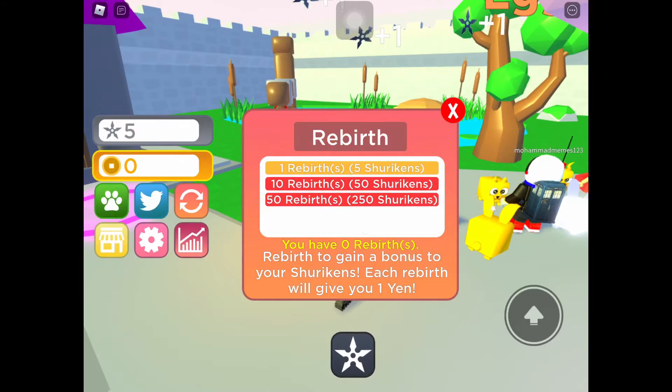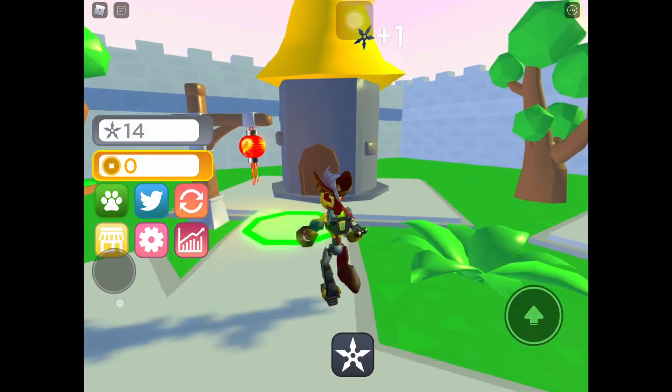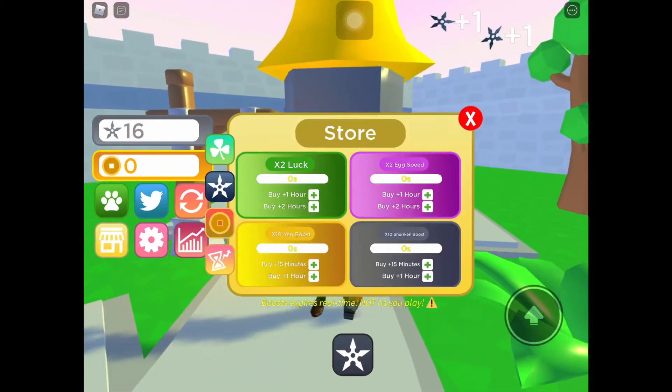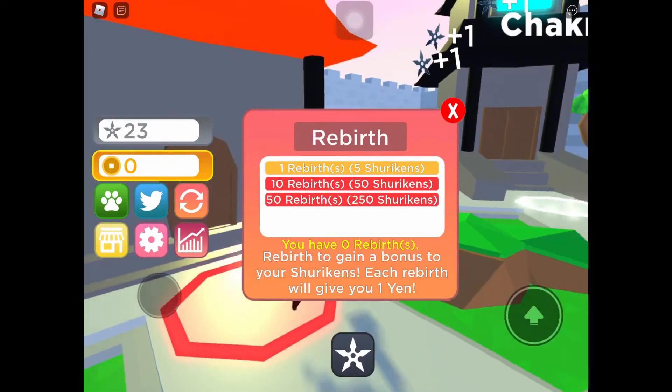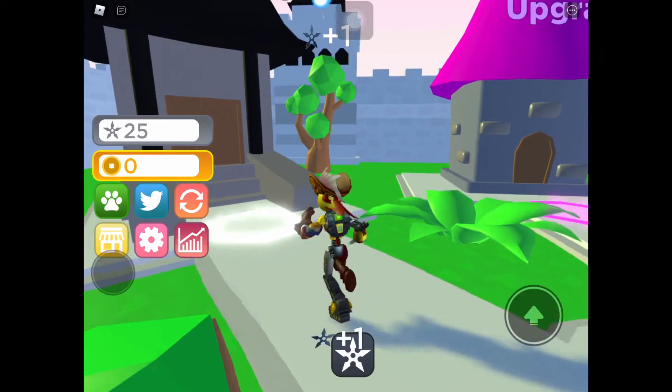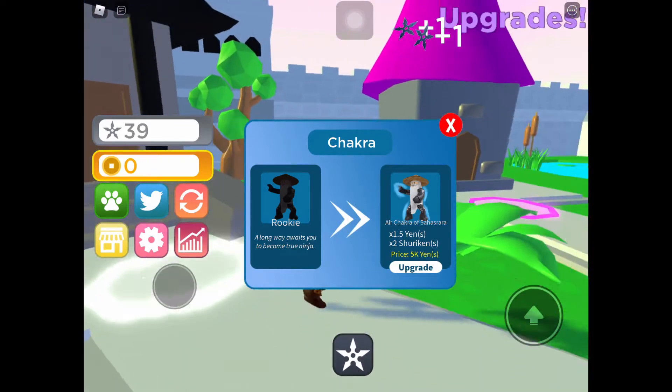The beginner egg costs 1k and 250 shurikens for 50 rebirths. Let me just go to the store — it's the Robux store, yeah, let's get that out of my face. There's the rebirth thingy, I can access it from over here. I don't need that house. These are like ranks — that's something new.